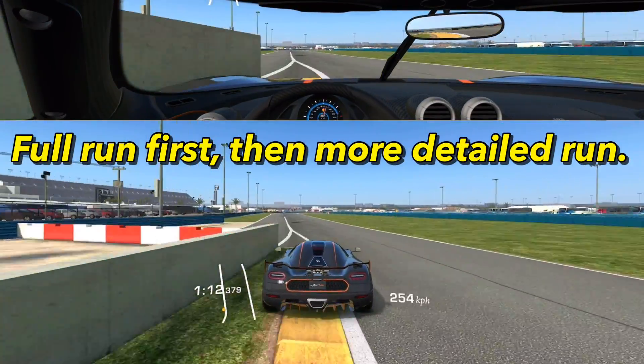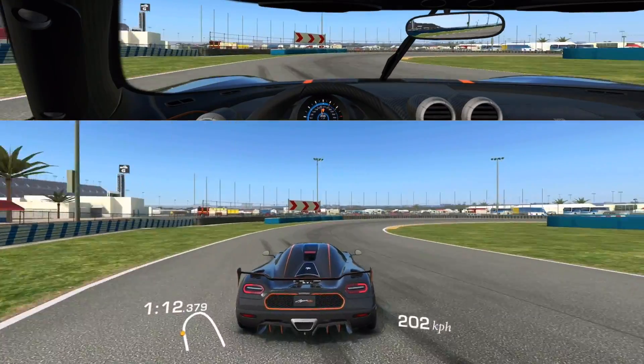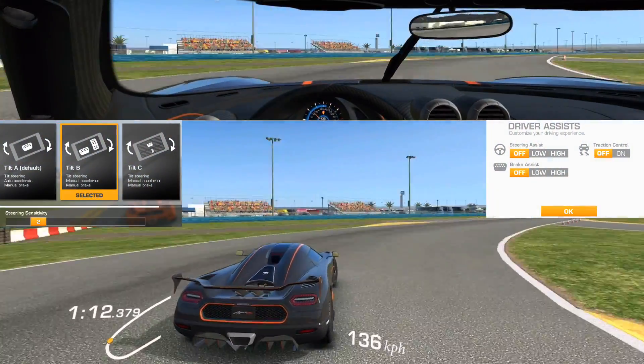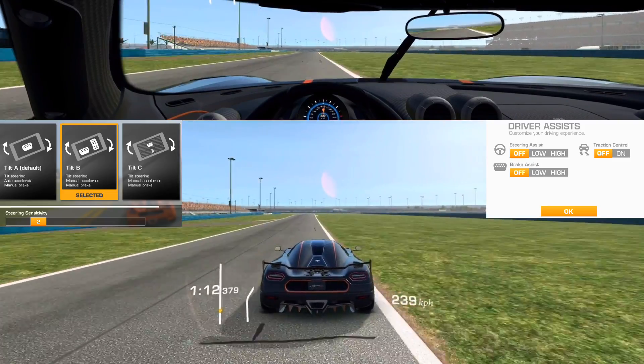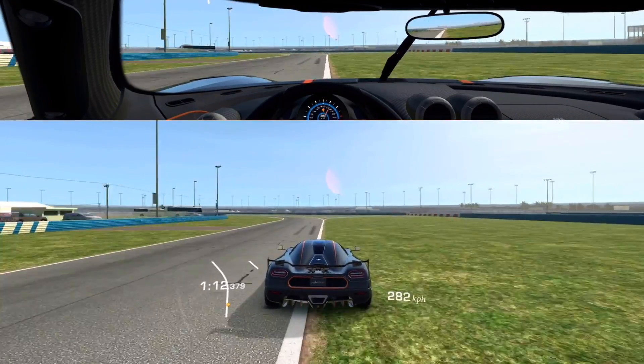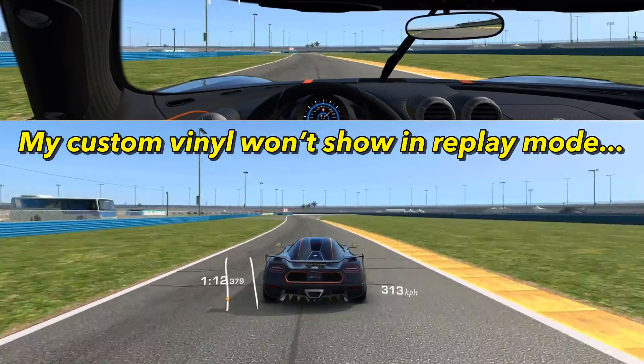We'll do a more detailed run after this one. Here are the settings I always use: tilt B sensitivity to two, all assists off. That's how I'm used to driving this one, so that's what I'm doing.